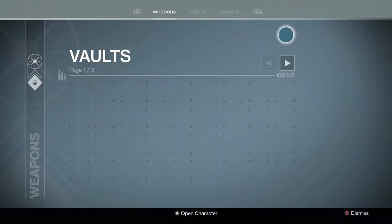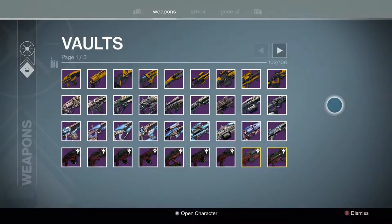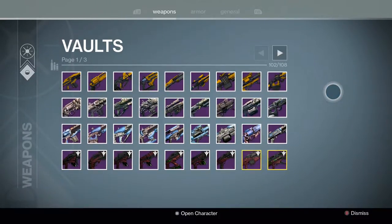How to clear up your vault space. So in the background you can see I'm in my weapons — I'm doing weapons first. I have all of my raid weapons: Vault of Glass, Crota's End, King's Fall. I even have the Prison of Elders weapons in there as well. I have all of those set because those are some of the most difficult weapons to get — not necessarily King's Fall, but the Vault of Glass and Crota's End.